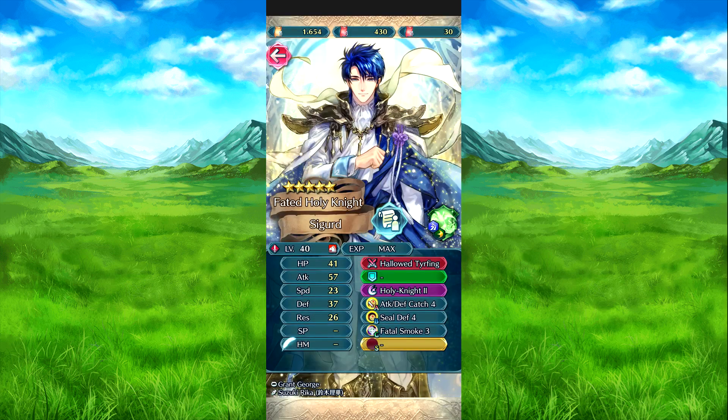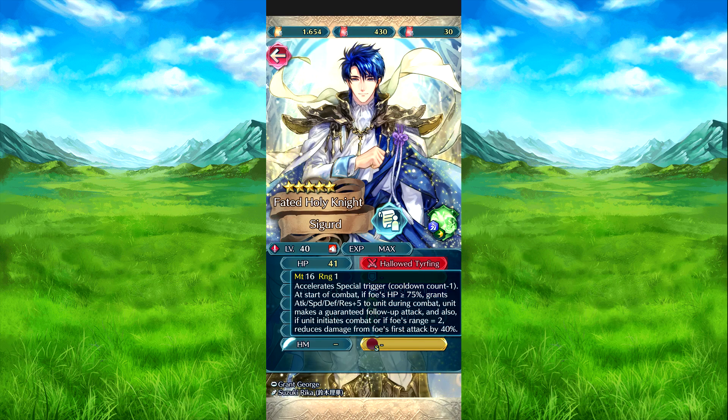And then we have Sigurd, with his Holy Tartline weapon. At start of combat, if foe's HP is 75% or above, grants Attack and Speed plus 5 to him during combat. And also, if he is guaranteed a follow-up attack. And also, if he initiates combat or foe's HP meets the condition, the foe's first attack is reduced by 40%.